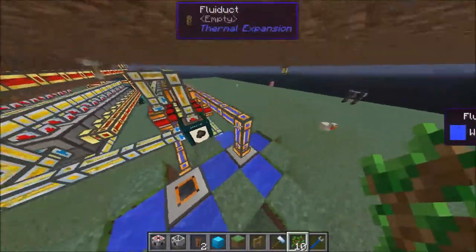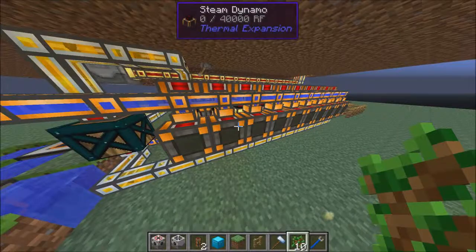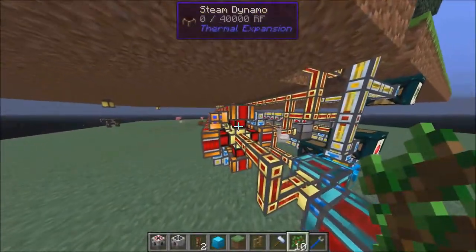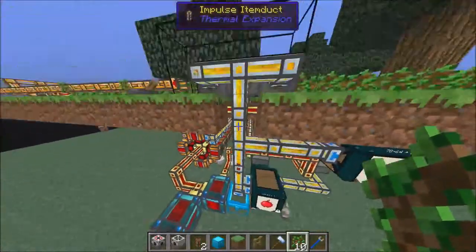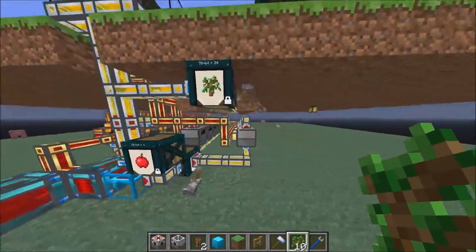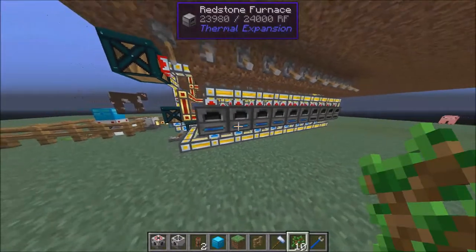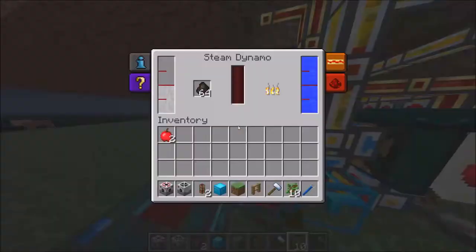You have two aqueous accumulators to give your dynamos water. The dynamos need two things: coal and water. This provides you with redstone energy. I have 40 dynamos here, and the 40 is more than enough to power both the harvesters, the planter, and the redstone furnaces. The redstone furnaces only take 320 RF out of the 3,200 RF that it's producing.